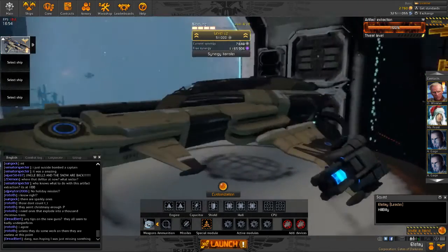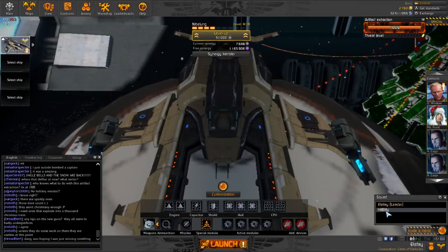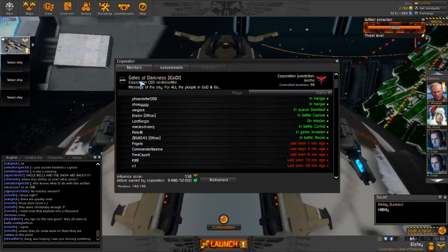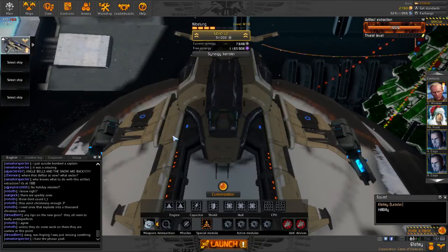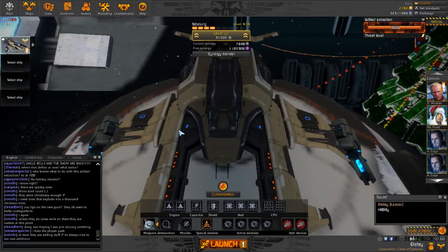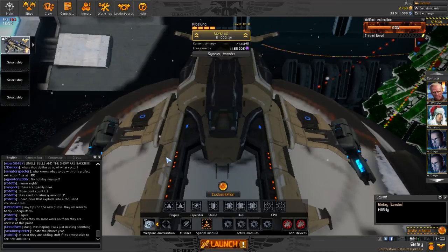Hello pilots, this is FFA from the CDB Academy, and today I'm here with Hailbilly, one of my corp mates from Gates of Darkness. Today we're going to be talking about a new weapon system that came out in update 1.0.12. This weapon is called the Scatter Gun and it can be fitted on any interceptor.